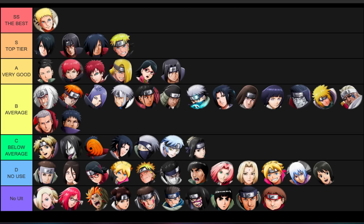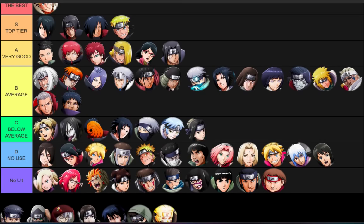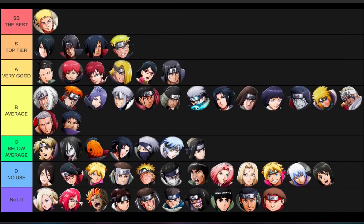Yamato - D tier. His water style has a slow down, but I'm putting him in D. His ultimate is weird and does no actual damage. If you're getting hit by Yamato you're doing something wrong.